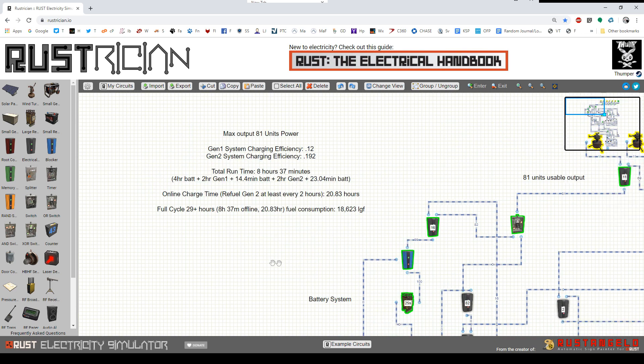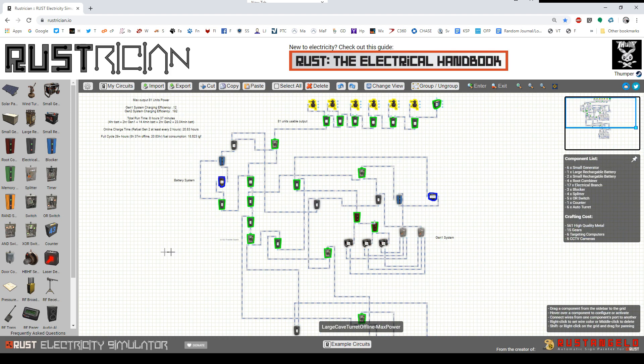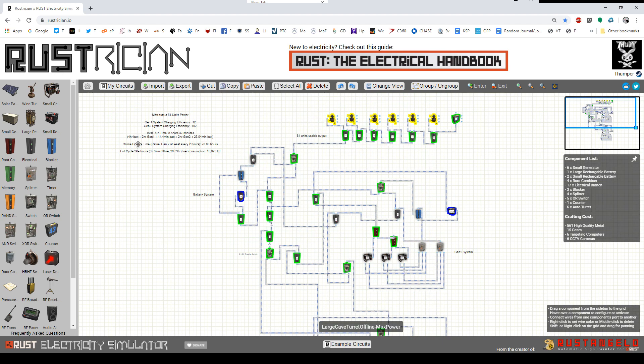At max power, due to the low efficiency, it actually takes almost 21 hours to charge the battery up to four hours of runtime. That means a full cycle — 21 hours of charging plus a little over eight hours of offline time — comes to just over 29 hours. If you want to play 21 hours on and then eight and a half hours off, and then 21 on and eight and a half off — go for it. But that's the interval you'll need for maximum output.